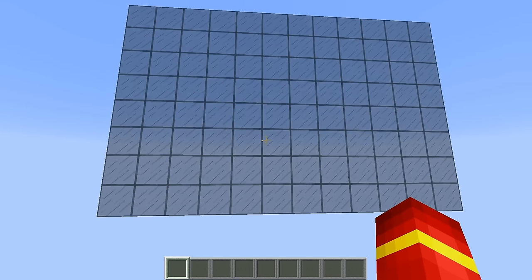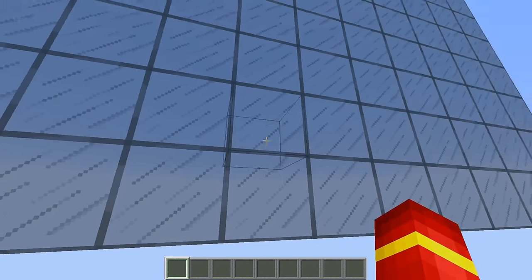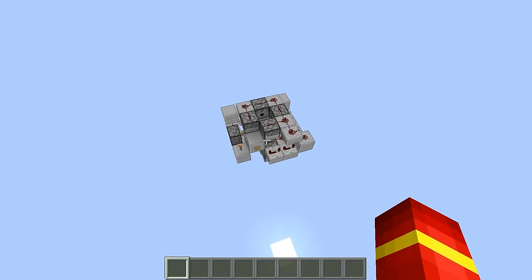What we have here is an 8-high panel of glass that is roughly 50-60 blocks above the actual TNT cannon. This is just so we can show off how this thing actually works and how high it can go. So if we come down here and press the button...